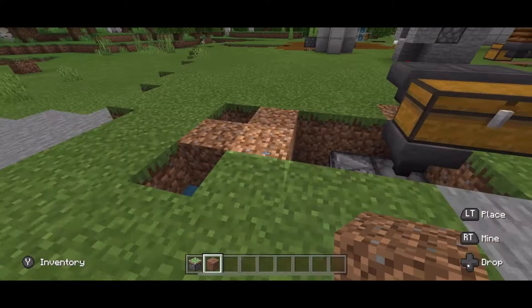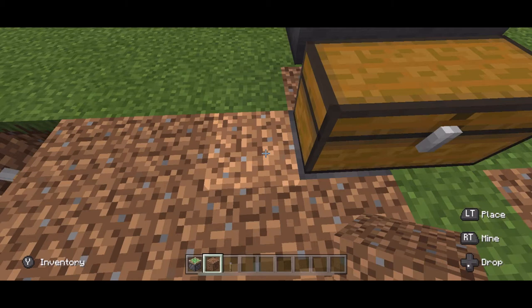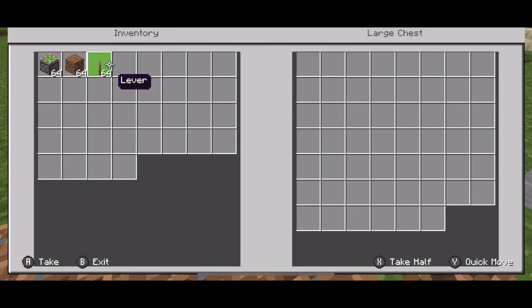That basically creates a flushing system. You'll also want to place a lever right here which will turn this hopper off and on, so that when you put stuff in this chest it doesn't go down into the next system. Now for the actual farm — not the collection system.